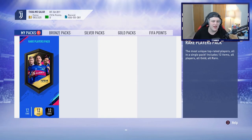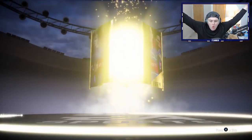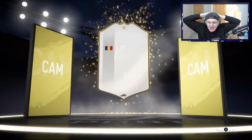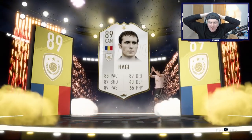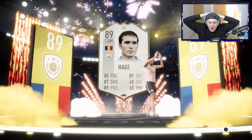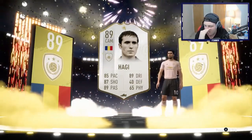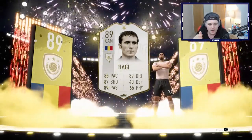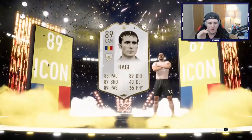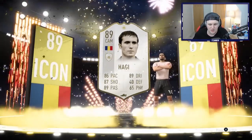Last pack, last 50k pack. Come on EA, please give us something decent. Walkout — yes! What's it going to be? Icon! No way! Haji — which one? Oh my goodness. 89 Haji! Oh my word. I can't. I'm not joking — before I opened that pack, I randomly had a thought that I was going to pack an icon in it. I swear to God. I randomly thought I was going to pack an icon in that pack.